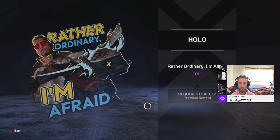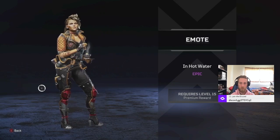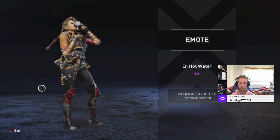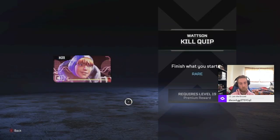And then we got the Hollow Spray. We got an emote for Loba - hot water. It's tea time. I don't think I'm going back there, but she's drinking tea. That's nice. Alright, here's my voice line. I'm sorry you didn't, but I did.